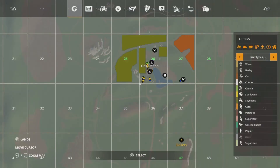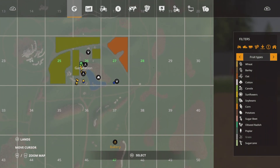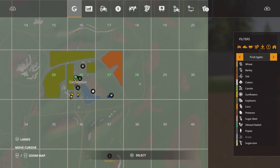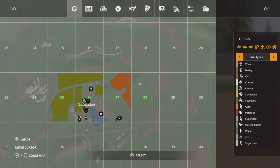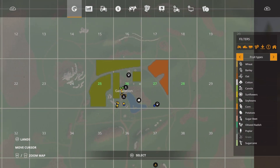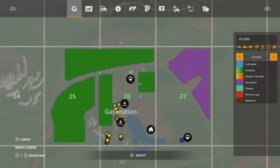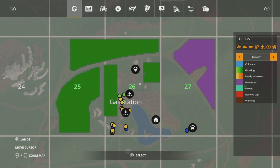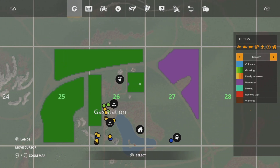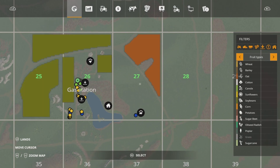This episode, I want to extend this field, like we talked about in the last one, around here — most of plot 28 — and turn that into our grass field. So we're going to create a new field there, extending off of this one. The soybeans are growing, as you can see. I did have a little accident with the tractor. I came round this corner a bit too fast and drove into the soybeans slightly, so I've ruined the crop just a little bit there. Nothing major though.